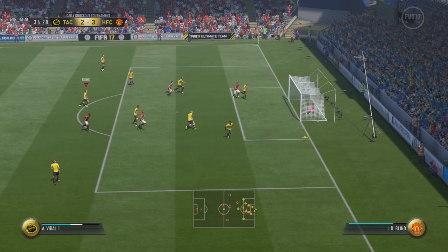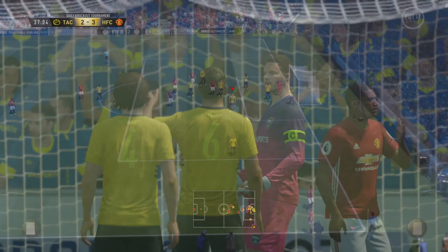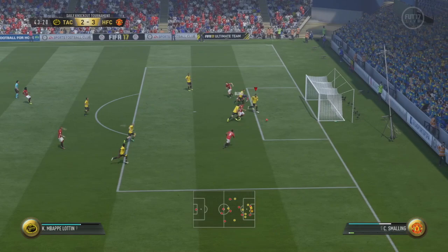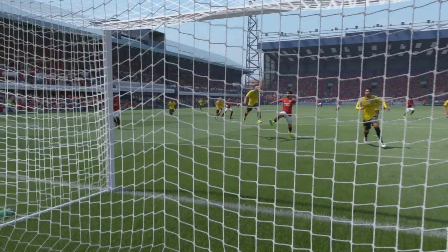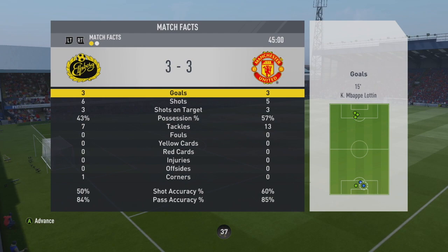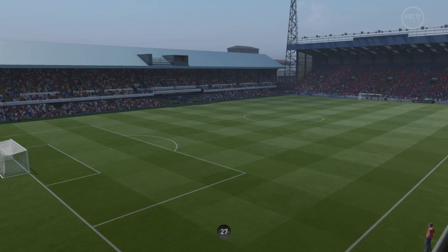Oh, it hit the bar - no one gets it and Butland saves with his foot. Then Sansone is through - what a save! But it bounces off my defender for an own goal. And then Blind causes issues and scores an own goal. Half-time it's three all. We've been pretty dominant: 5 shots on target to his 6 and 3, 57% possession, passing 85 to his 84. Second half - make sure Blind doesn't cost us any more goals, and come out with the win because we're in Fut Champs and we need the win.